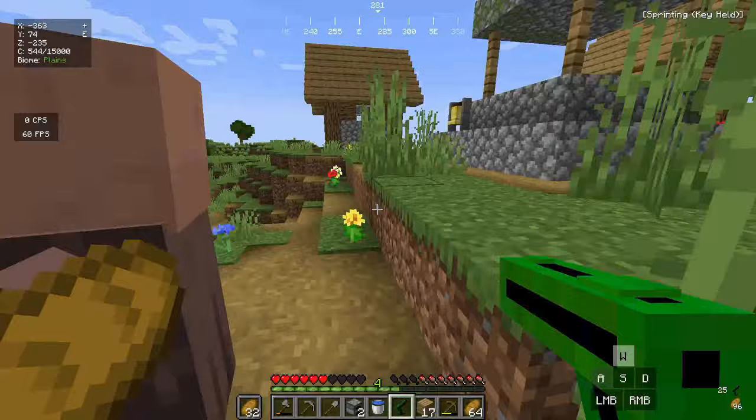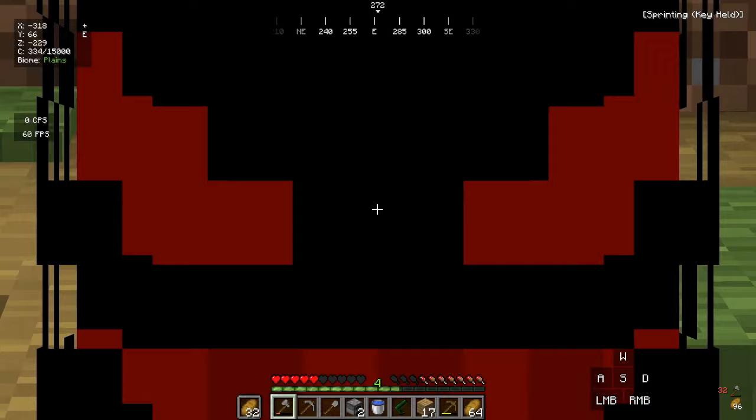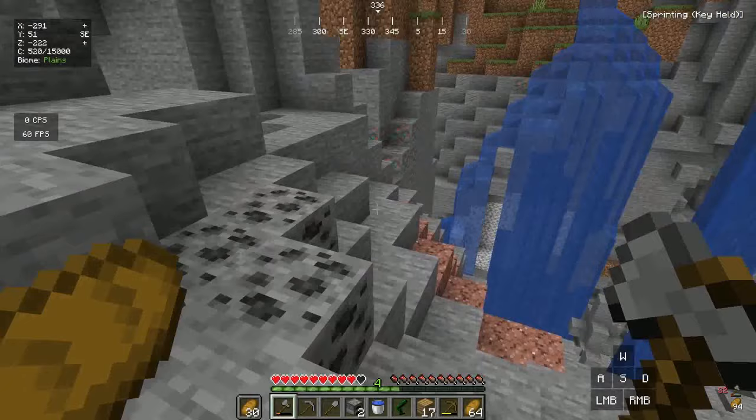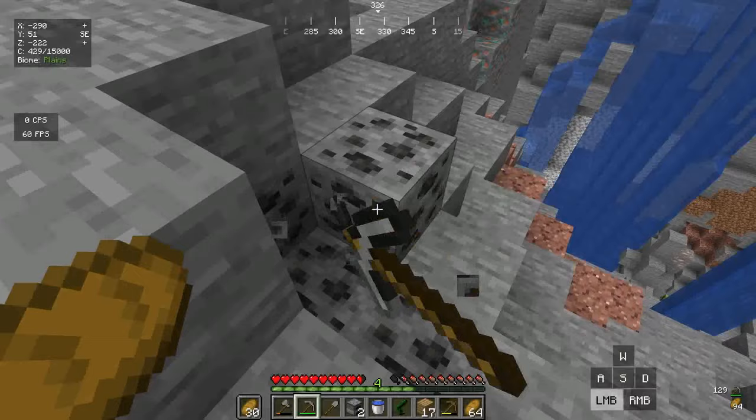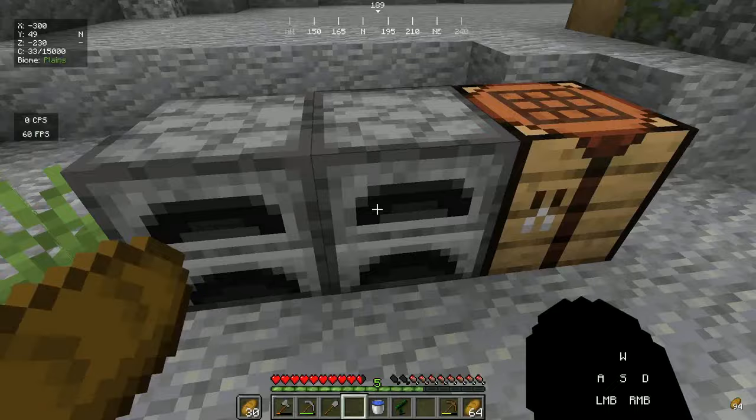Let's head down into the cave we found earlier. We need a bit more iron, a lot of coal, and a lot of copper. Look at all this coal and copper — let's just start mining. We have everything for the next custom item. Now we start smelting all the copper into copper ingots.